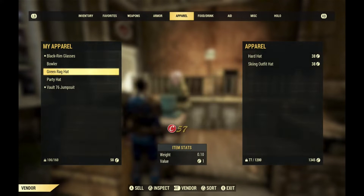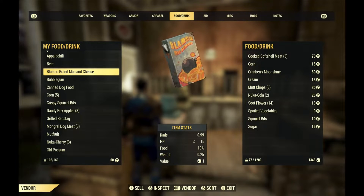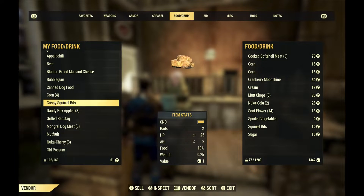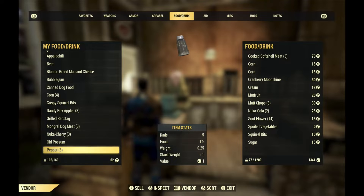One way of getting caps is by selling items to robot vendors scattered amongst the waste. You can sell weapons and armor, but I strongly suggest breaking those down for a chance of learning plans.